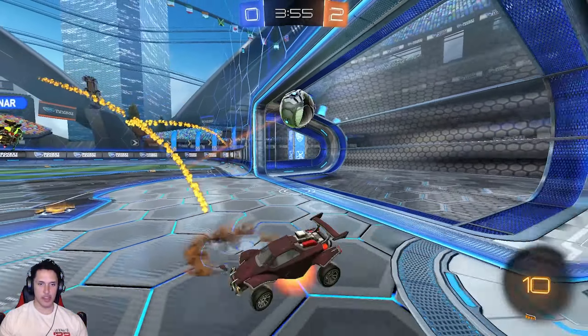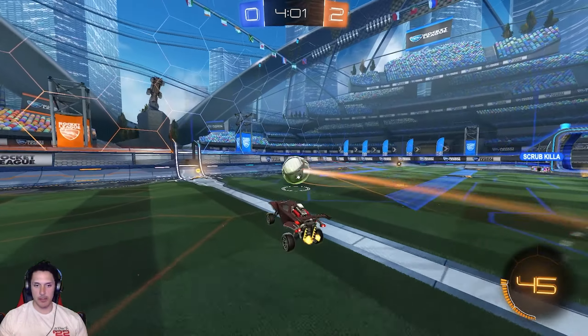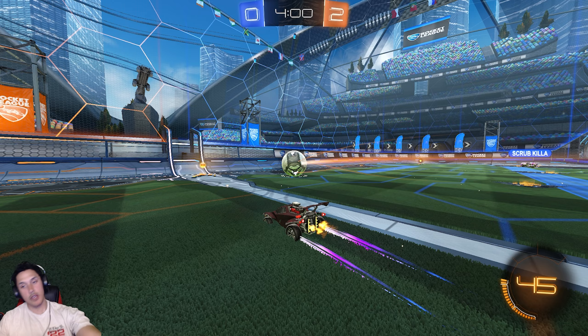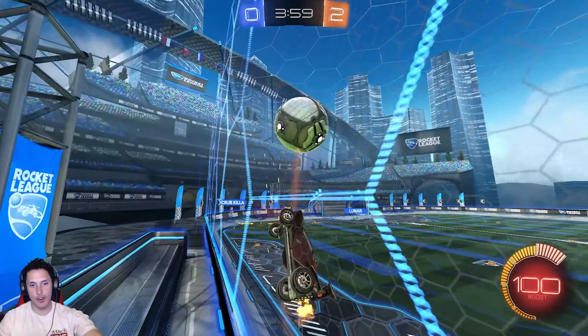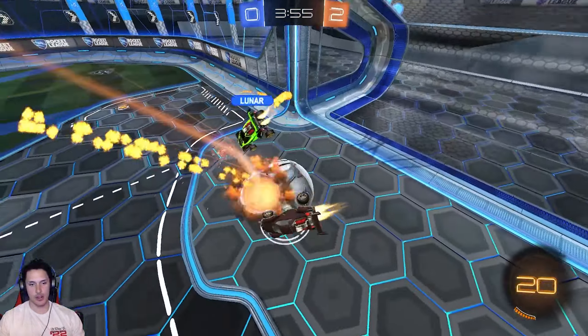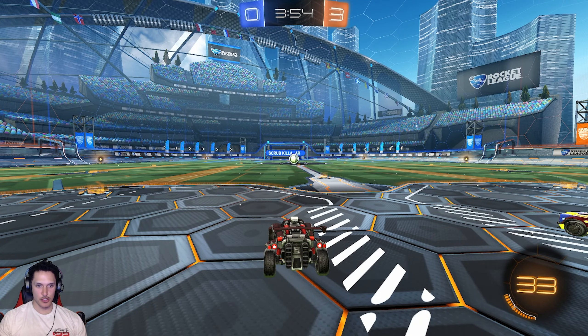Wow, the IQ on that play - and he gets the 50 on the goal line. This is what makes people who are really good at the game really good. He's trying to fake out Scrub Killer - Scrub Killer goes for the ceiling challenge anticipating the high aerial play. Scrub Killer knows he can still defend even if First Killer fakes. But First Killer reads the timing so well - he knows if he hits this fast, Scrub Killer can't get a touch. If he air dribbles, Scrub Killer can challenge. If he flip resets, Scrub Killer can challenge. If he steals shots, Scrub Killer can challenge. The only play Scrub Killer cannot challenge is the hard fast touch - gets it past Scrub Killer and gets the 50 on the goal line.